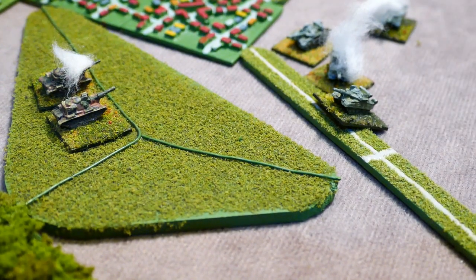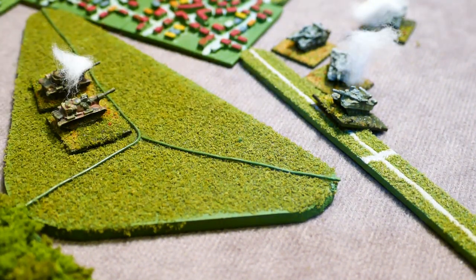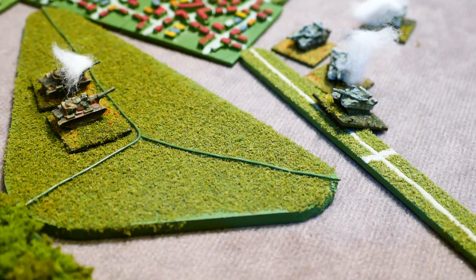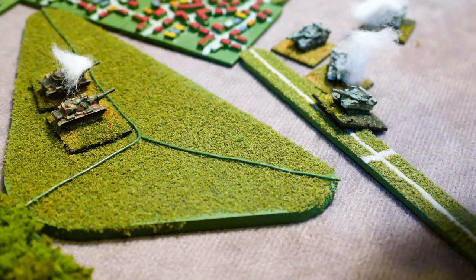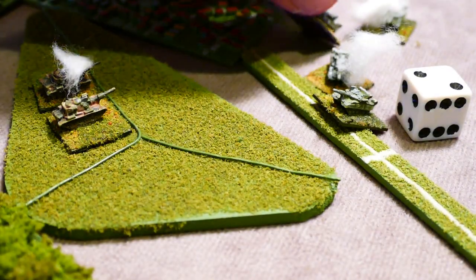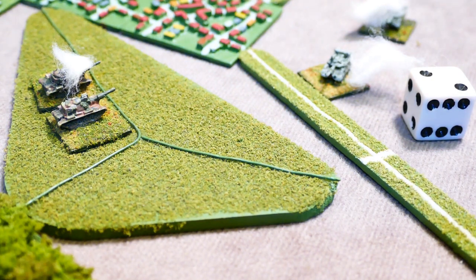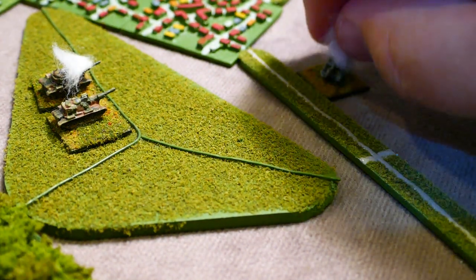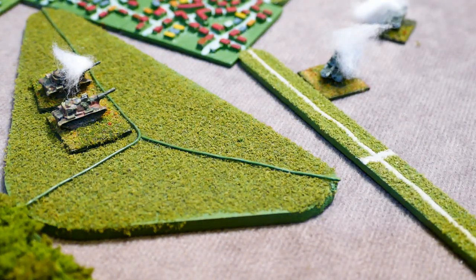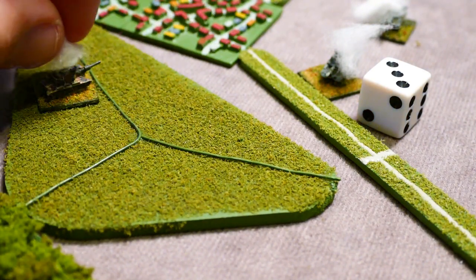At the end of the turn, all combat units that have lost two-thirds of the original number of armed or total stands — whichever is lower — must take a quality check or the remainder of the unit must be removed. The T-64As are down from six to two stands and must roll a six to pass as they're fair. They roll a two and the remaining two half companies bug out. The last M60A3 TTS down from three to one stand must also roll for unit loss — being good they need a four-plus, but only roll a three, so that stand also bugs out. Both units have been removed from the battle.